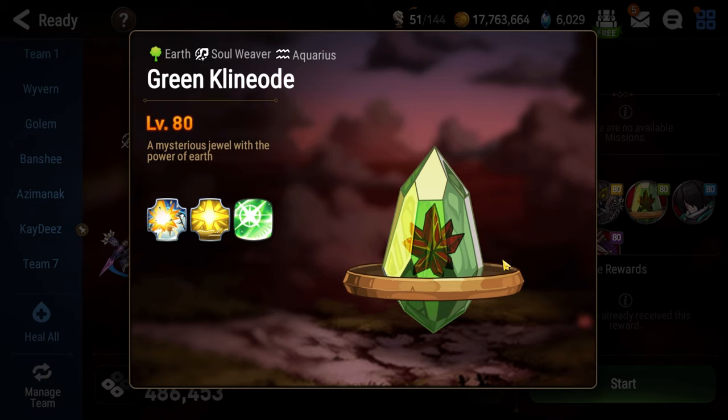Each time you attack this crystal or use a non-attack skill, the debuff the crystal dispels will change, so you will want characters that can either incidentally attack the crystal plus another character at the same time, or just use a lot of non-attack skills on your team.